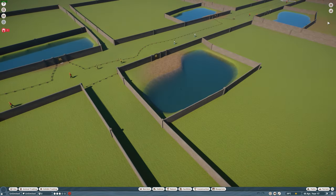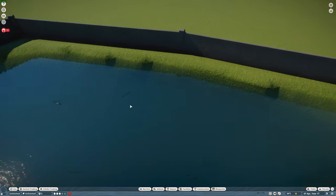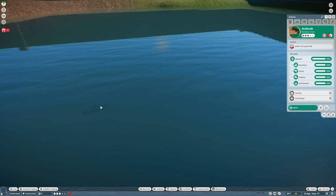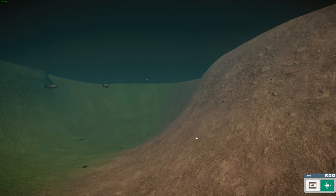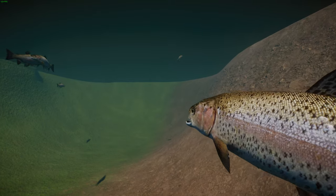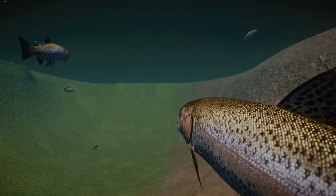Now we're moving on to the rainbow trout — another very famous trophy fish. The rainbow trout is a trout or species of salmonid native to cold water tributaries of the Pacific Ocean in Asia and North America. They've been introduced into the Great Lakes where they will spawn as steelheads. They've also been introduced to southern Europe, Australia, New Zealand, and South America where they have damaged native fish, especially in New Zealand.